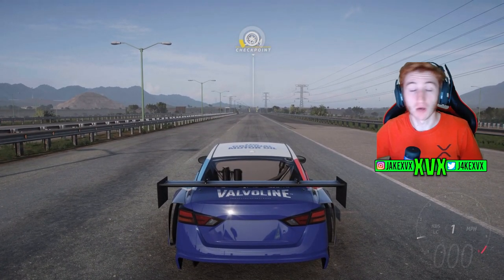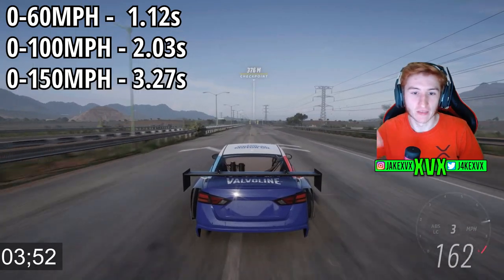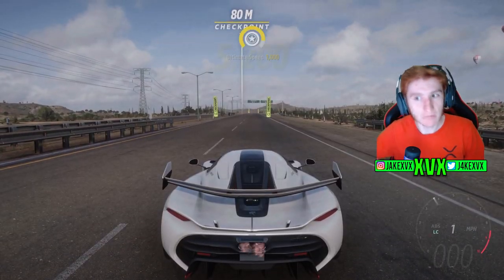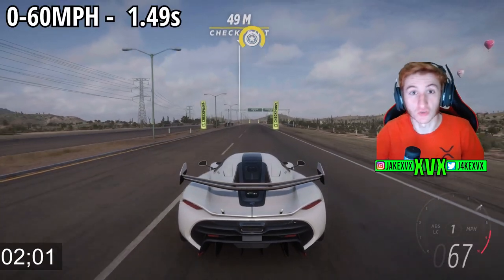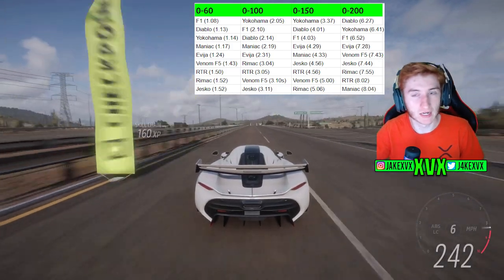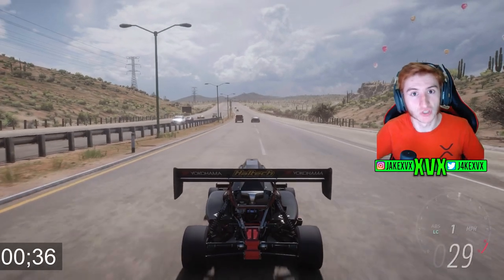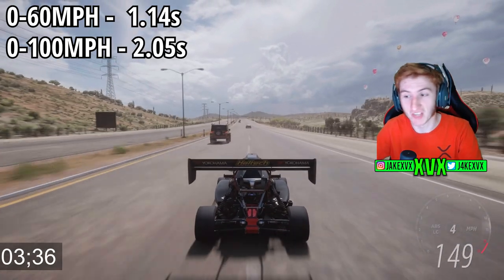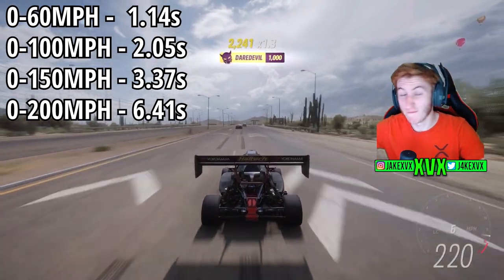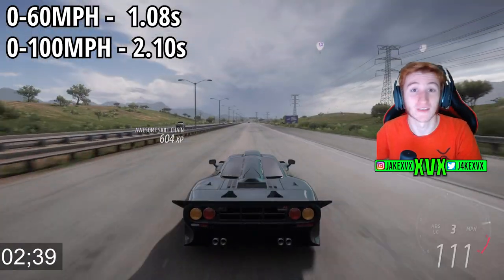The Ultimaniac doesn't beat the 0 to 60 time of the McLaren F1, but it does beat the Yokohama and the Diablo from 0 to 100, 0 to 150, and 0 to 200 quite comfortably. The Jesko is a little more impressive. These horsepower boosts really shine at the 0 to 200 mph time — it's still a little mixed up before that, but getting to 200 mph is a lot quicker. If you want to drive the fastest accelerating car possible in Horizon 5, it will be within this Event Lab race using one of these cars.